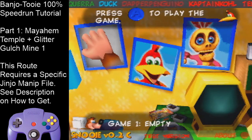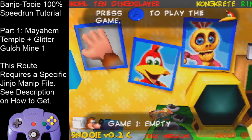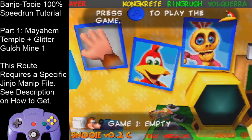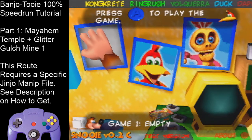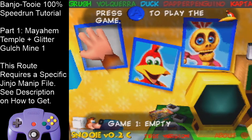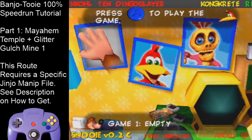Another thing you will need is a Jinja manipulated file. If you don't know what this is or how to get it, I will have a link in the description of how you can obtain one. This is on the practice ROM for convenience, to skip over slow stuff we don't need to sit through. For runs, you would obviously be playing on a cart on your N64 — emulator is banned, so be aware of that before attempting to submit to the leaderboards.